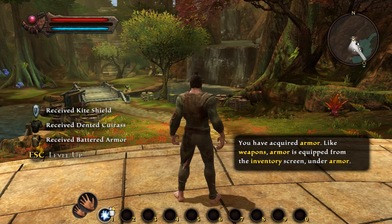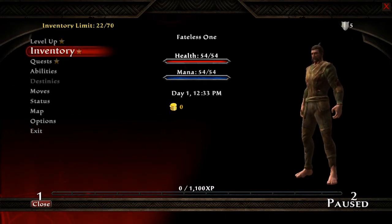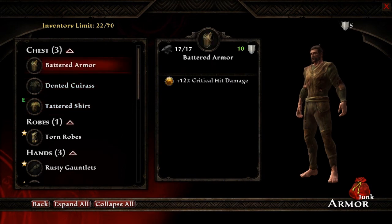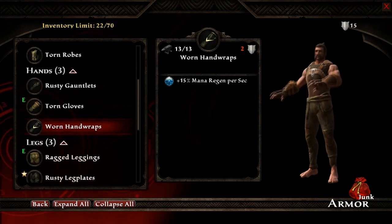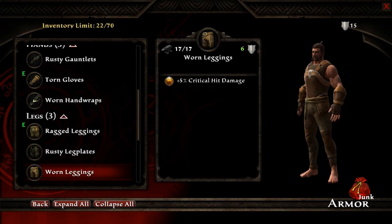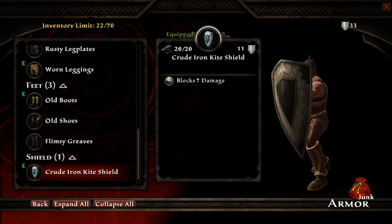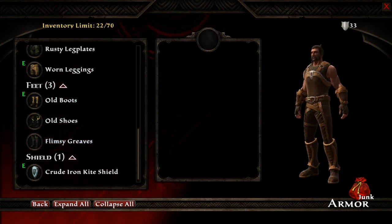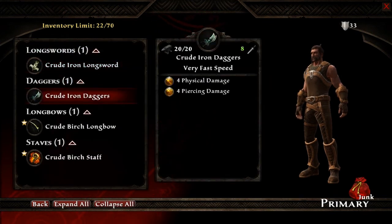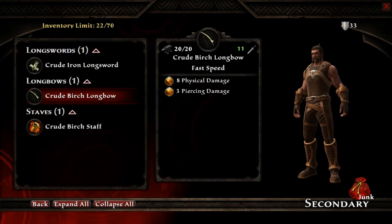It gets right into the gameplay. First thing we're gonna do is go through and equip some stuff. Start with the armor - the battered armor. This gives me some pretty good stuff on crits and crit hits. I don't use mana so I don't need that. For weapons, daggers and secondary - we'll go with the bow for now.